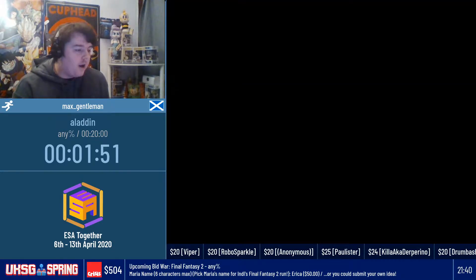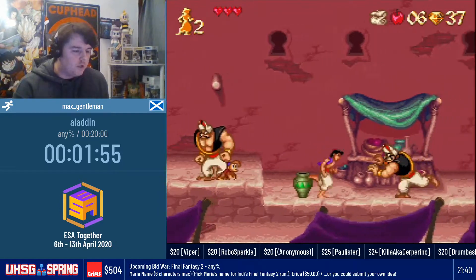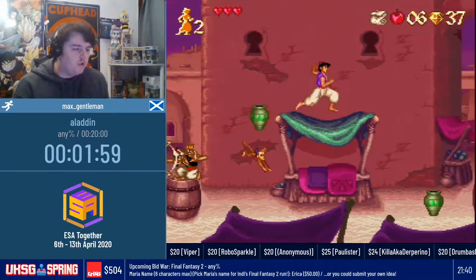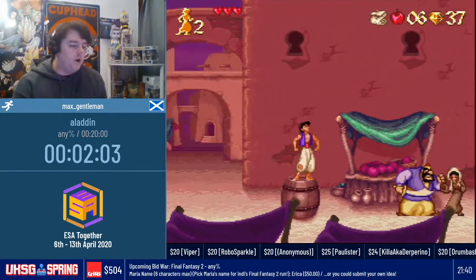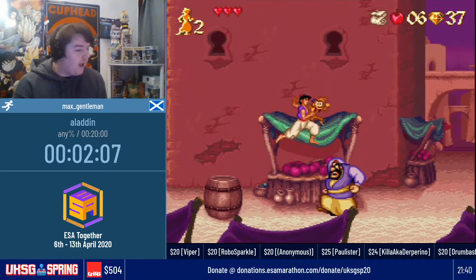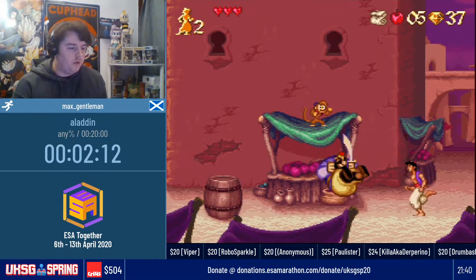If you are interested in speedrunning Aladdin after this run, there are loads of resources on the speedrun leaderboard. There is also an insane world record run that is 16 minutes and 3 seconds run by the Hulk. I would definitely recommend checking that out. This will be nothing close to that, sadly. But it is definitely a great game and a really fun game to speedrun.